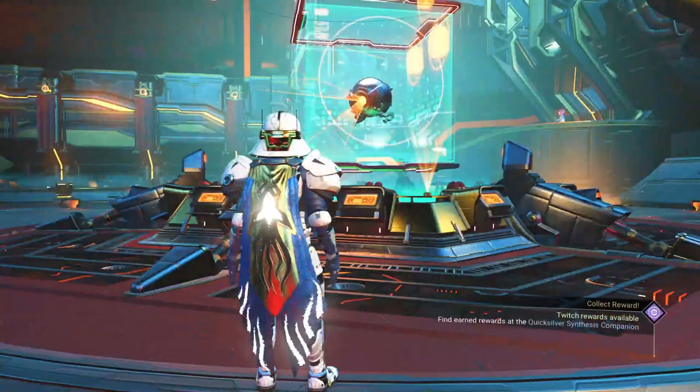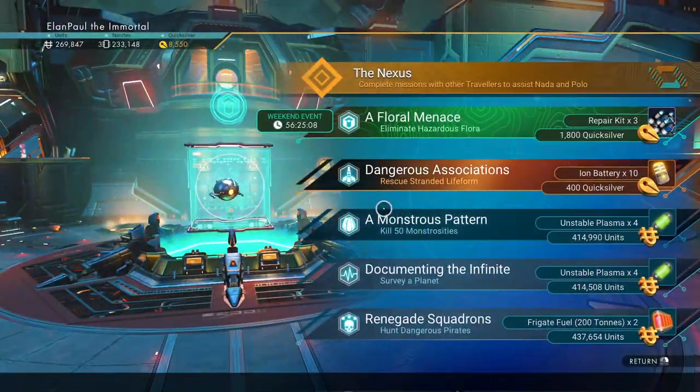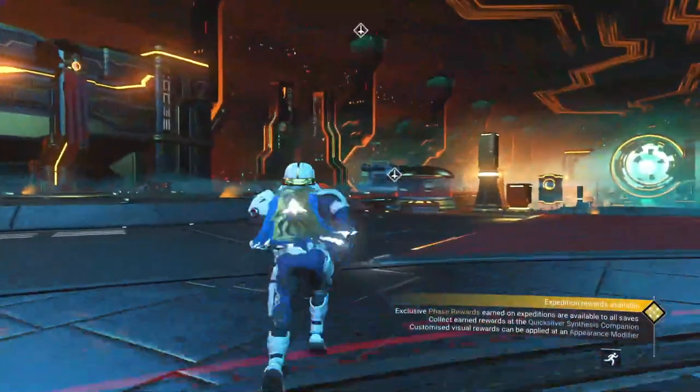So what's our Anomaly mission? That was the wrong button completely. What do we got? Plural Menace — we get to take out plants again. As long as it doesn't change mid-mission. Let's go ahead and grab it and see what's going on.